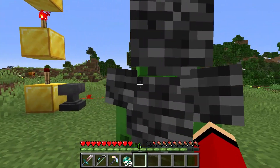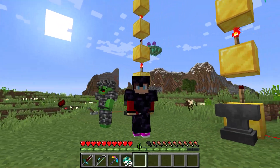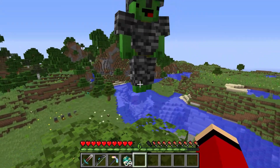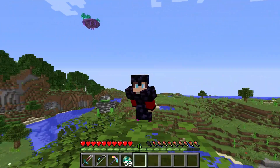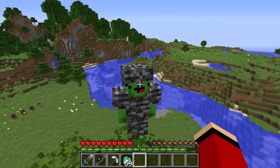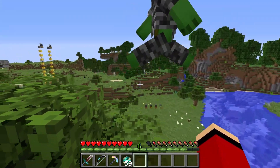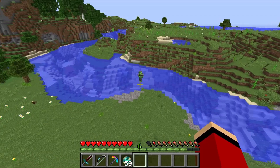Try whatever idea comes into your head to get rid of your health. I can do this. What are you trying first? Follow me. Why are we on top of this tree? Look how high we are — if I hop off, I'm gonna take some serious fall damage. Your plan is to crash into the ground as hard as you can. Exactly — let's do this thing. Three, two, one. I win! Whoa — what's going on? No way! What just happened?